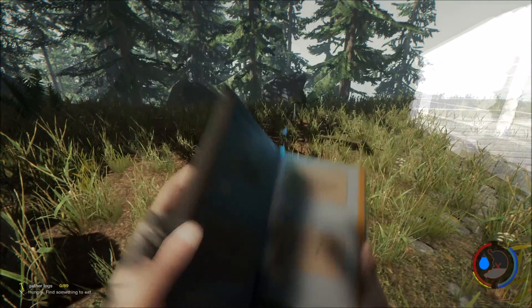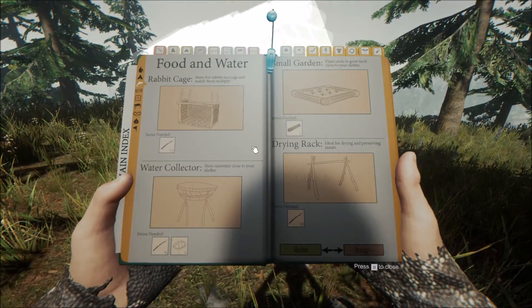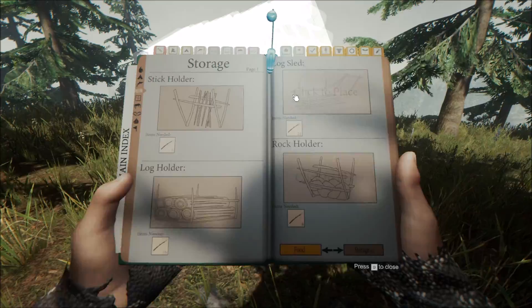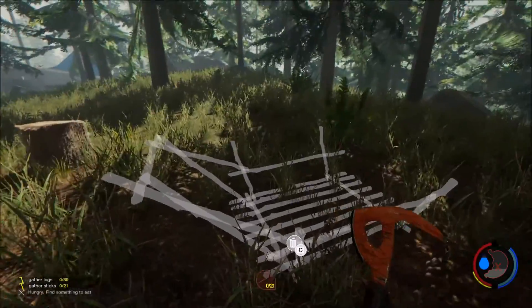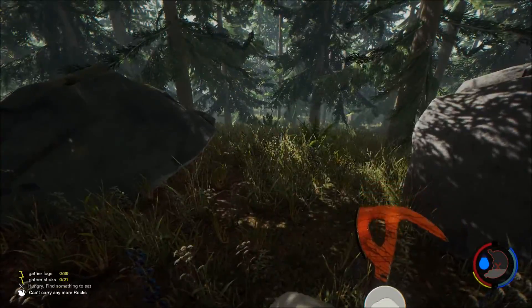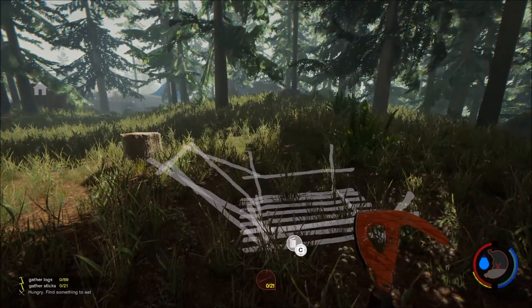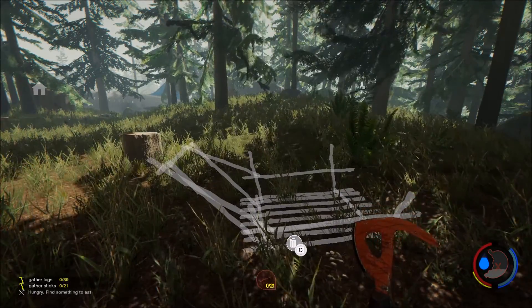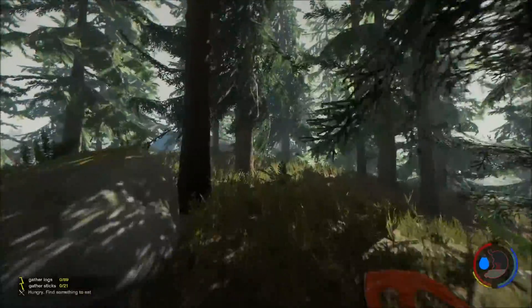Let's focus on the cabin for now. Since I don't want to go too far, and you can only haul two logs at a time, we're going to build a log sled — which allows you to carry, I think, 10 logs. You drop them on this thing and basically drag them all the way to the structure you're trying to build, which lets you bring many more logs at a time. For the log sled, what we're going to need is some more sticks. It's just insane how many sticks you need in this game.